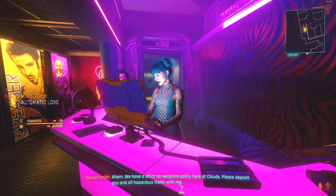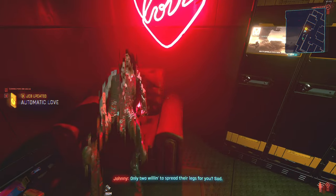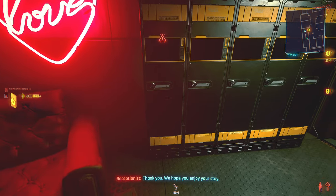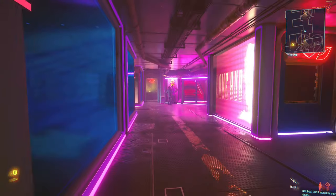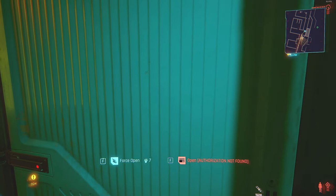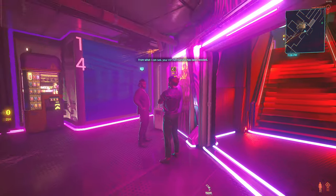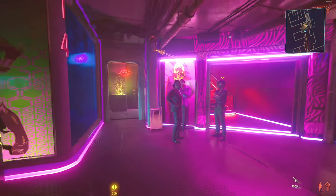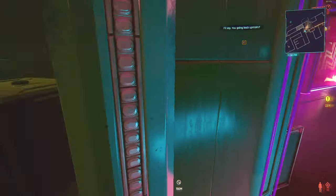They have a strict no weapons policy here at Clouds — please deposit any and all hazardous items. That's what I was talking about. You won't find any use for weapons inside, and you have to do this in order for her to open the door. Now you can walk here normally. You need level seven to go through this door. If you don't have it, you can wait for this guy — this skinny guy is gonna go to the bathroom, and the big guy is gonna walk over here. If you can distract him, make sure you turn that camera off, and then open this window — it will take you to the back.